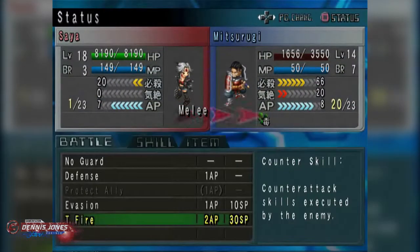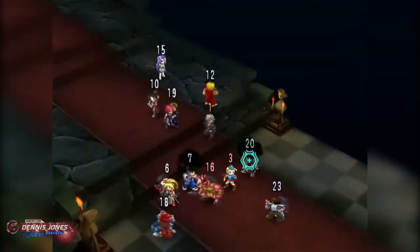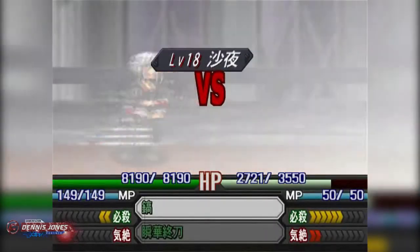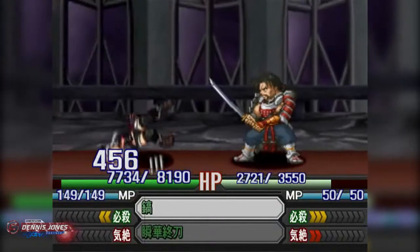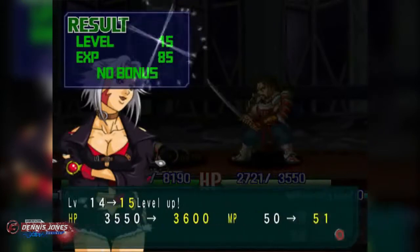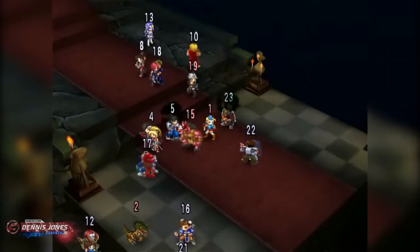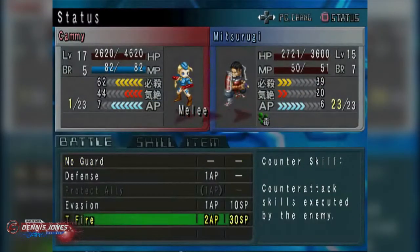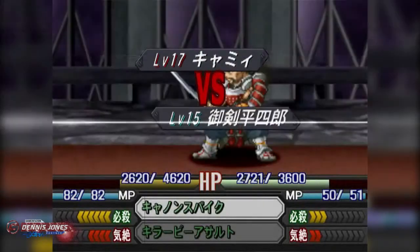Before we do anything else, let's give Mitsurugi a mid-potion, and use our 30 SP for the counter move. Wow — looks like Mitsurugi is the first one to do damage to Wadahime! We gain a level up for our trouble. Let's use the same counter skill again — wow, we're doing about 500 damage towards her.